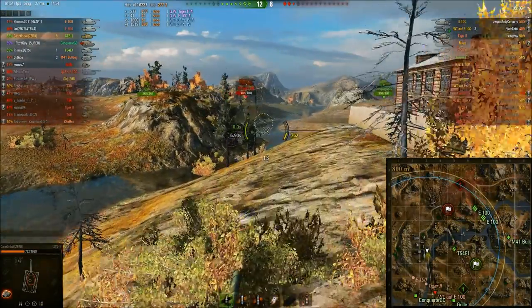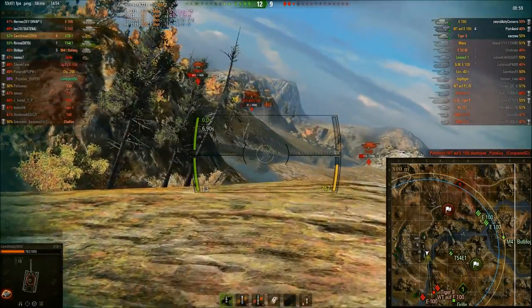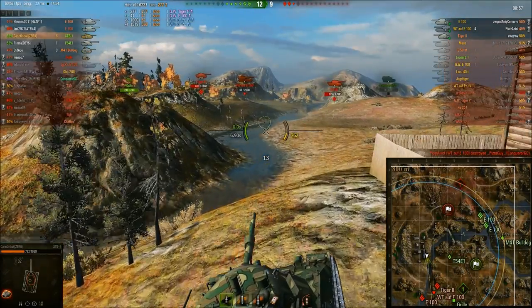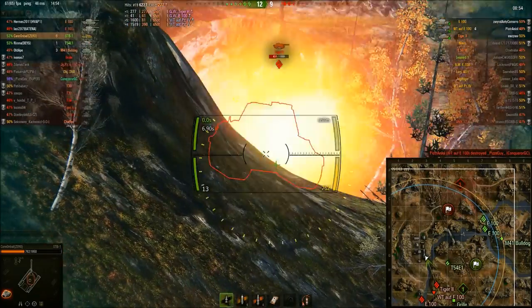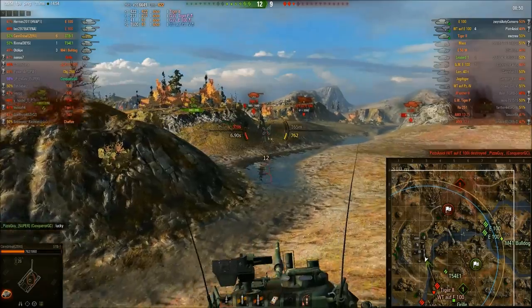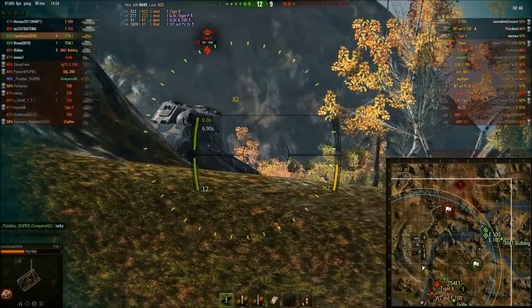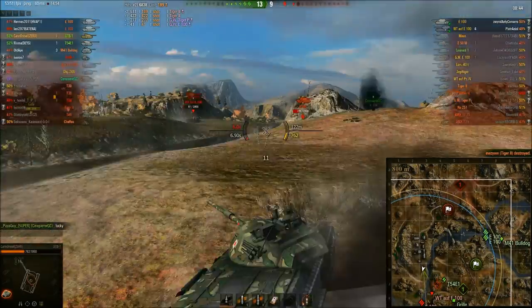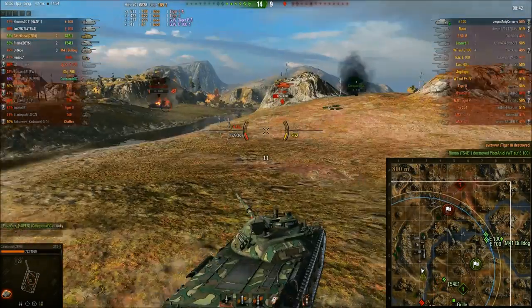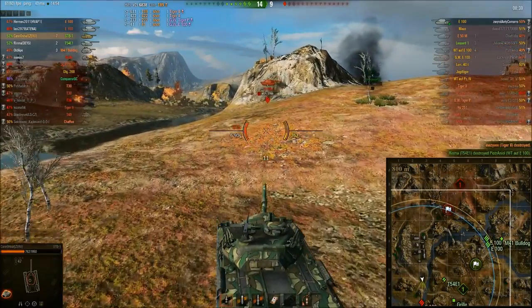There's a shot he can connect but he waits for the E100 as they get into cover. And there's the Tiger II. If I was Cannonball I would have aimed earlier at the Waffenträger, but he didn't get penned which is quite lucky to be honest. He connects the side shot into the Tiger II and finishes him off. Now it's just the E100 left — a question of who gets the kill.